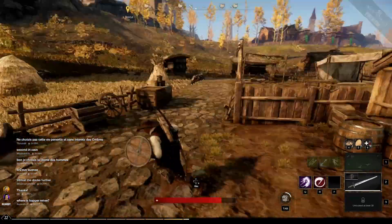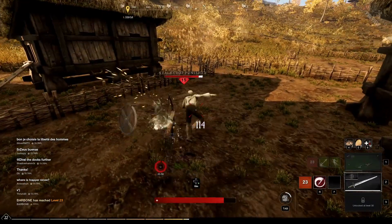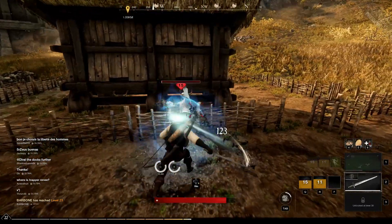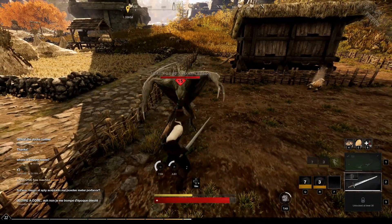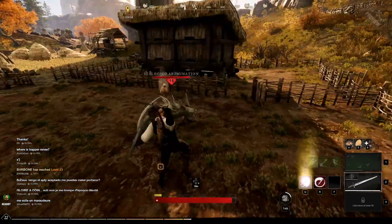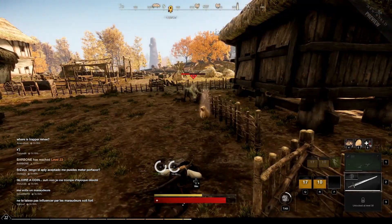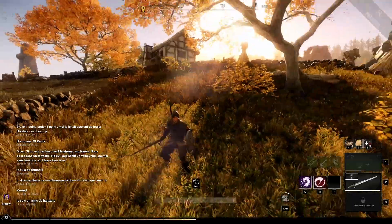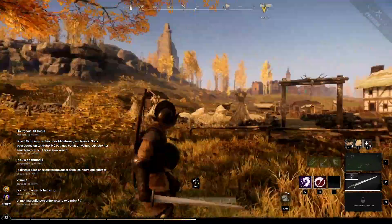You use the abilities with the Q, R, and F buttons. This character has a shield bash and an AOE attack. You can also block using the right mouse button — in this case I'm blocking and it holds up my shield. You can dodge using the space button. If you don't have a shield you can still block, even with a ranged weapon like a bow, though you won't block as effectively. There are also some elements of crowd control and healing in the game.